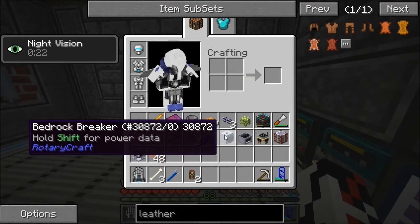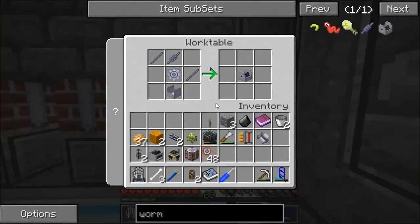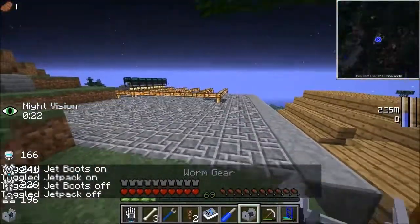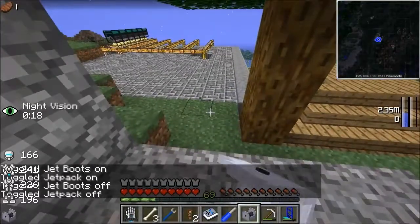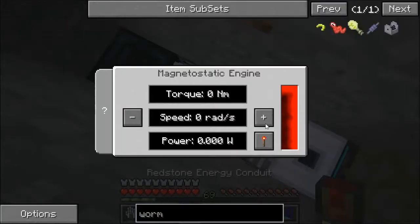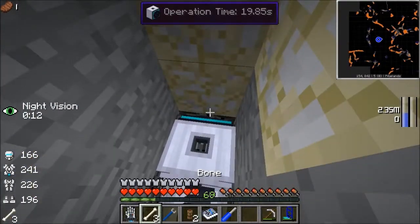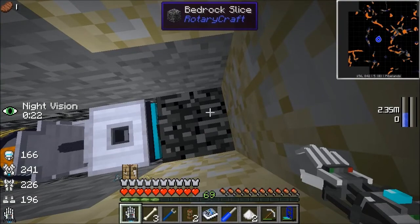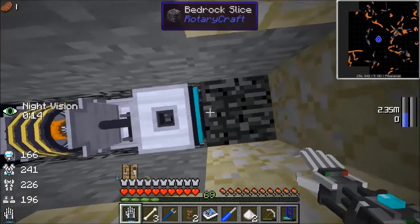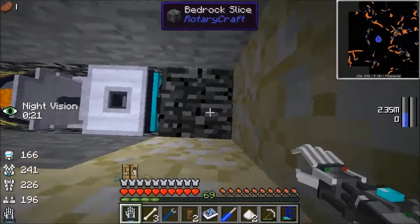Now let me get to the bedrock and get some energy. Before I can mine bedrock I need to make a worm gear so I can actually get enough torque. Now let me set up the bedrock breaker down there at the bedrock. I set it up how I need it to be - and as you can see it's spinning. If I stop lagging, the bedrock will slowly start to break - it takes about 20 seconds for it to break one bedrock slice.